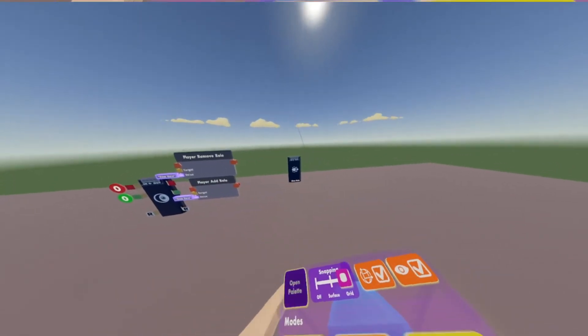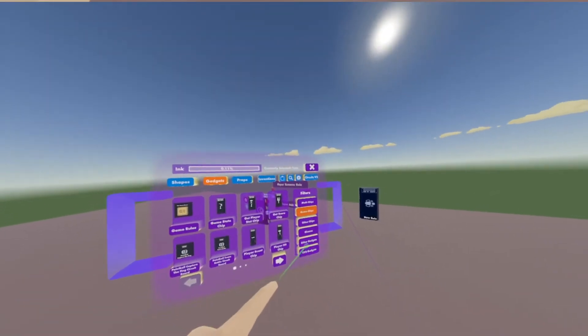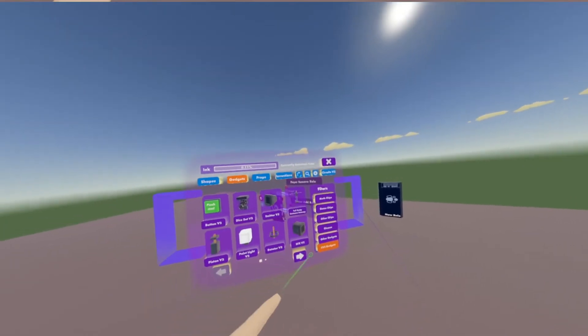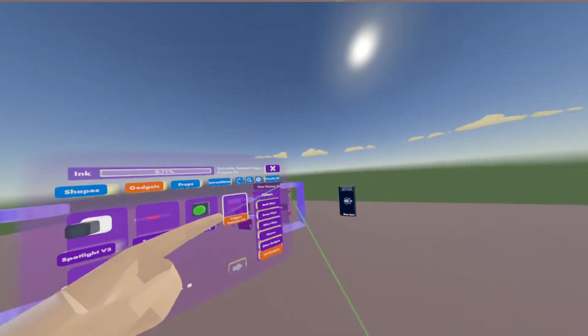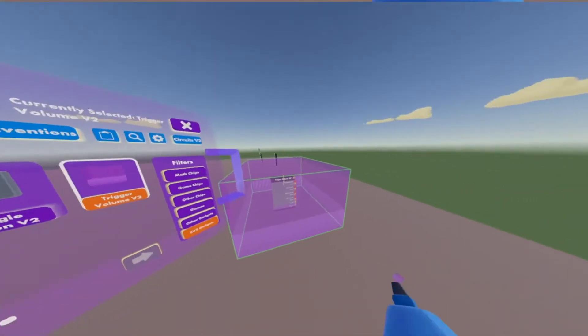Go into your pallet one more time, go into gadgets, then Circuits V2 gadgets on the bottom. On the second page, you'll see a Trigger Volume Version 2 — just draw that big enough where you can stand in it.